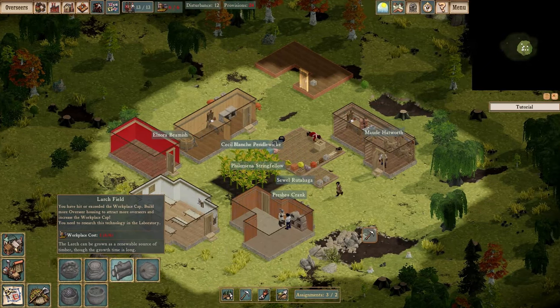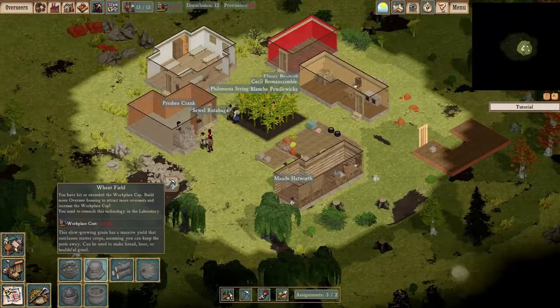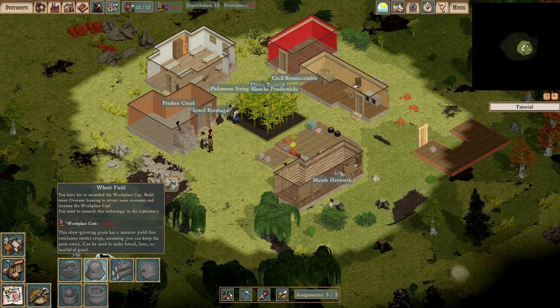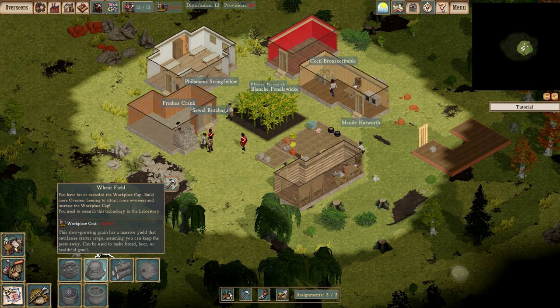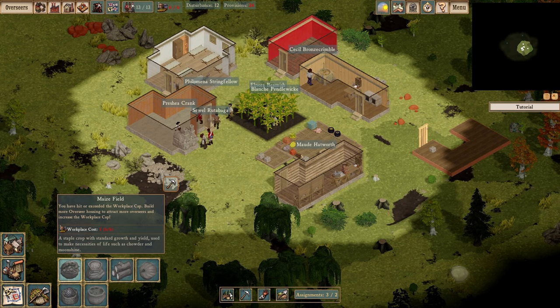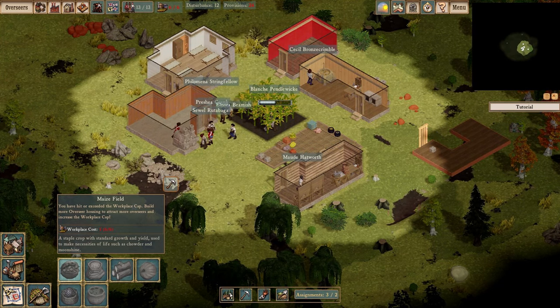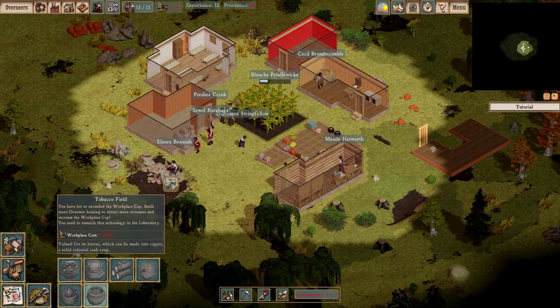You can see that the crops I'm not able to plant are grayed out, which is interesting because I did successfully plant this corn field. The game is telling me I don't have enough workers — the workplace cost means I don't actually have enough overseers to staff additional fields. Ordinarily corn would not be grayed out if it were available to build.